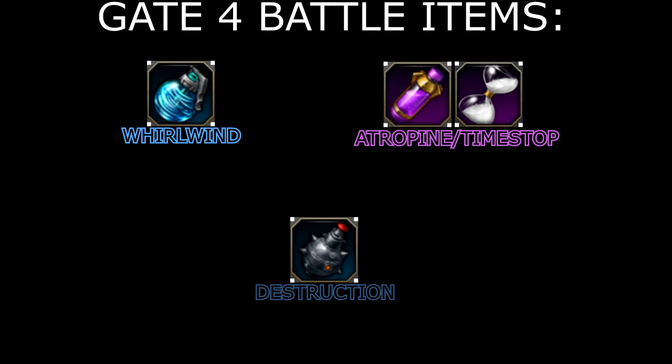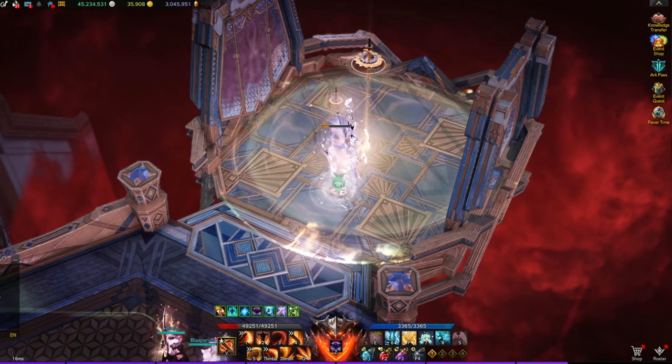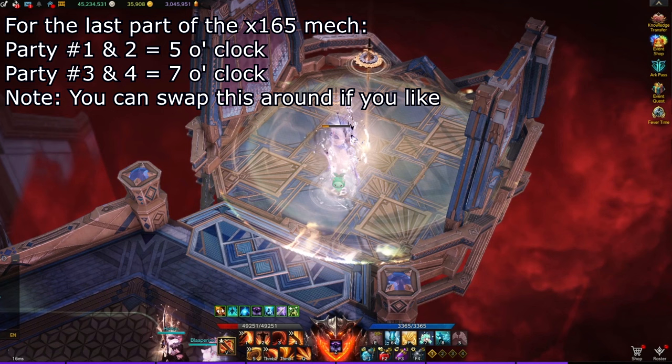For Gate 4, you want to bring the following battle items: Whirlwind Grenade, Atropine or Time Stop, and Destruction Bomb. Before you start the fight, you need to assign rules for certain mechanics. In most groups, party number 1 and 2 will go 5 o'clock for the last portion of the 165 mechanic, and party number 3 and 4 will go 7 o'clock.